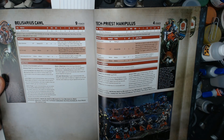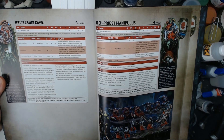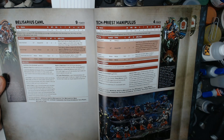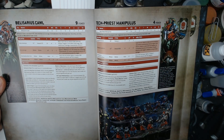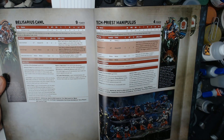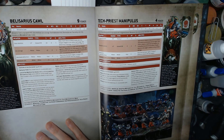His Lord of the Machine Cult aura: friendly Adeptus Mechanicus core units within six inches of this model each time reroll hit rolls of one. So you're getting to reroll hit rolls of one while you're within six inches of the Lord of Machine Cult. I wish this was a nine-inch aura because this is sort of what the other Tech Priest Dominus is already giving you.